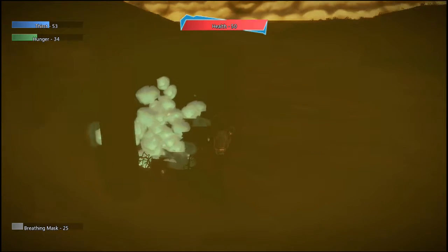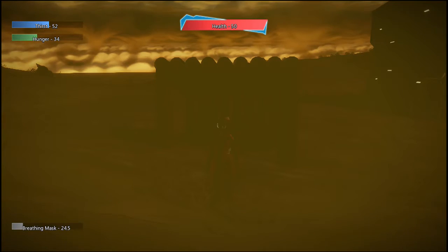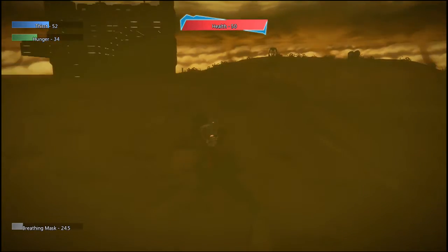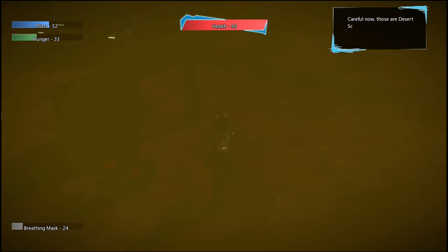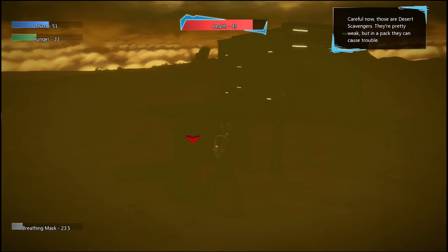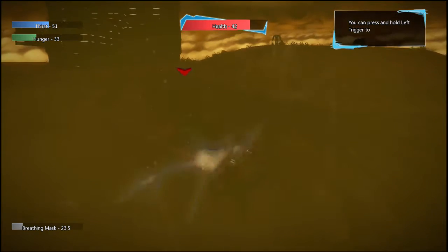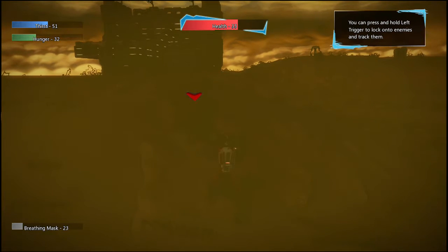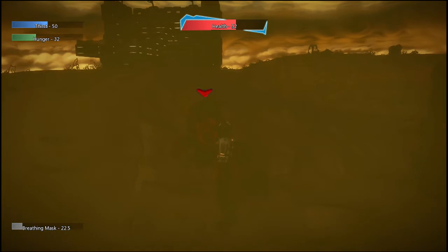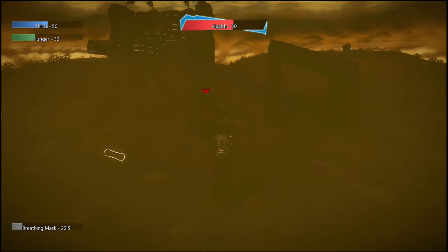Here we come to a structure that looks like it had some string and some stone on it. All of these structures have resources that slowly regenerate over time, so it's worth coming back to check them out again. Here we come across one of the first enemies in the game, a desert scavenger. These early creatures aren't going to kill you too bad, but in a group of three or four of them they can down your health pretty quickly.